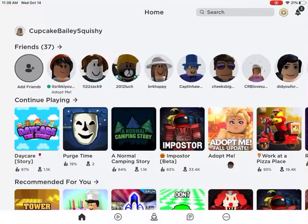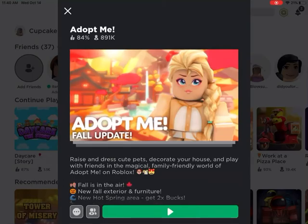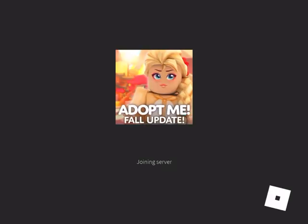Hey my daisies, oh my gosh, Adopt Me is updated. The fall update is literally here. I mean like, whoa! I didn't even know they were going to have a fall update and I took the time to make a little house.